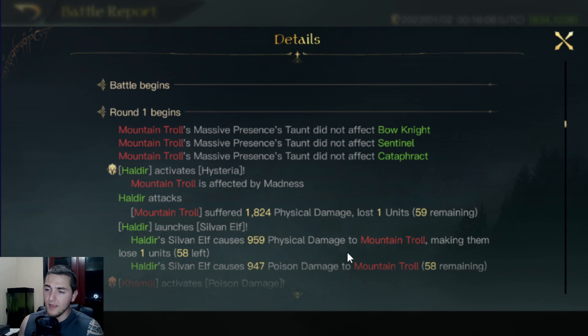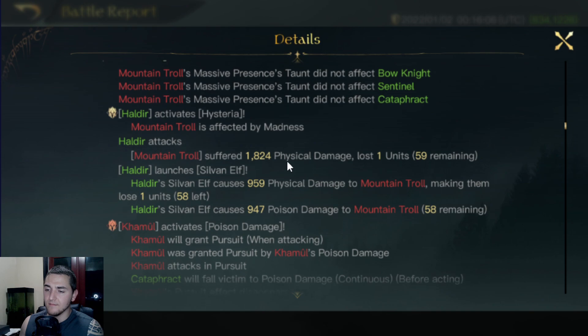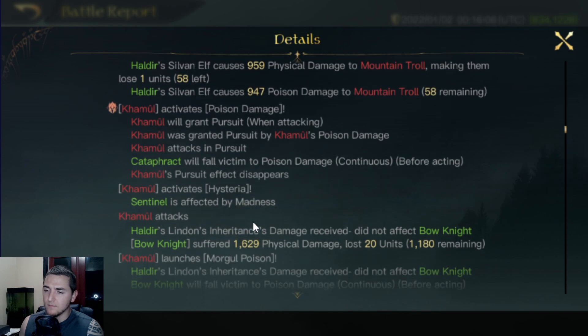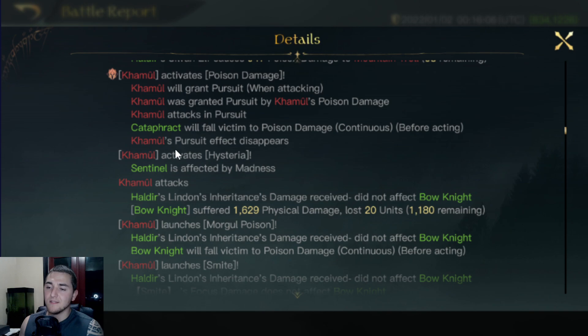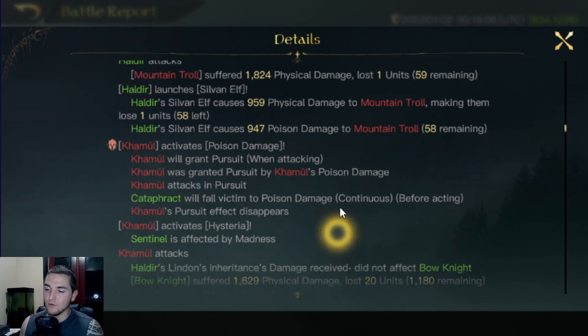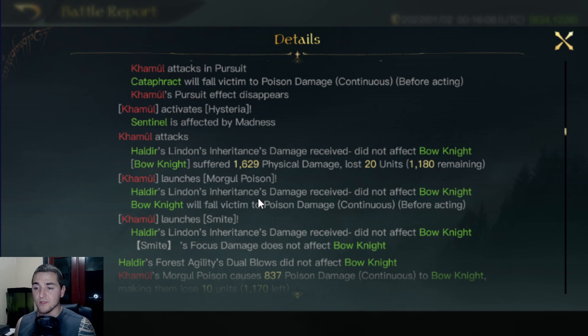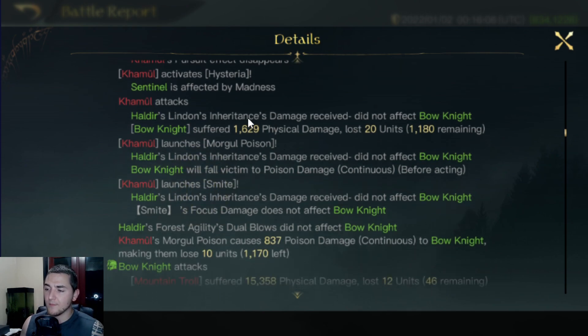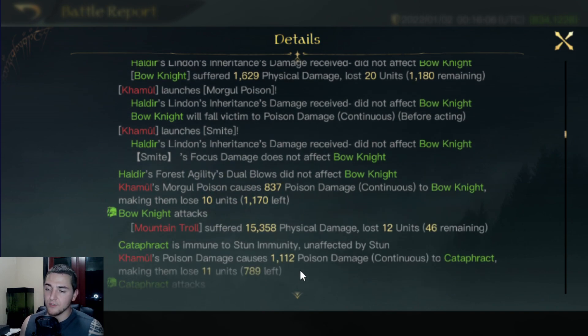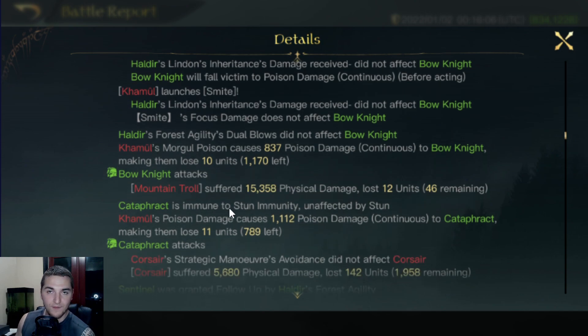Going into round 1. The Taunt Troll did not affect the Bow Knights, Sentinels, or Cataphracts. Taunt Trolls were maddened. We activated Poison Damage on the Cataphract. Sentinels were affected by Madness — so it's going well for Kamul so far. He maddened the enemy's heaviest damage dealer, the Sentinels. Kamul attacked first, dropped some Morgul Poison and some Smites. There's the Poison ticking for not very much — he's only got one point in there. The Bow Knights hitting the Mountain Trolls for 15,000 damage, just melting them with that damage bonus.